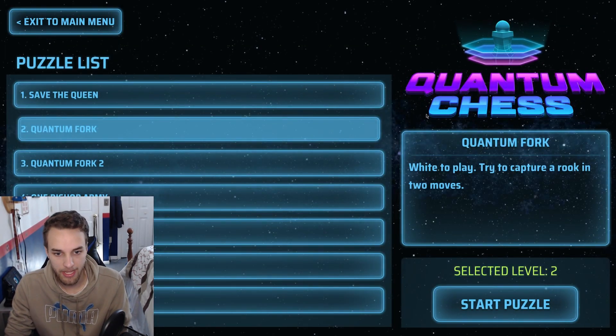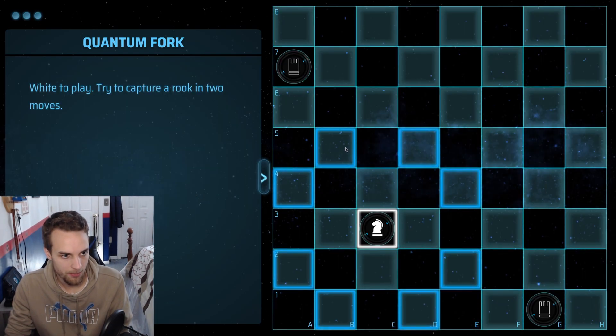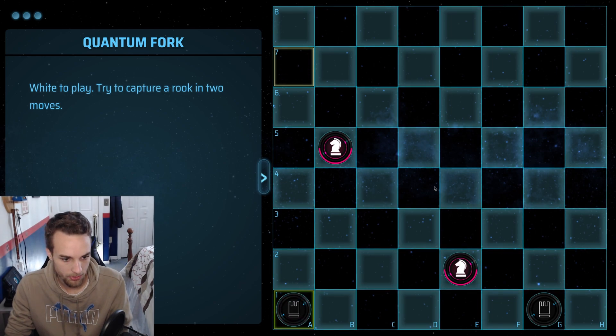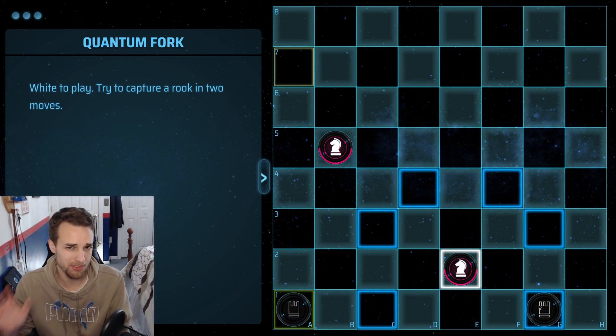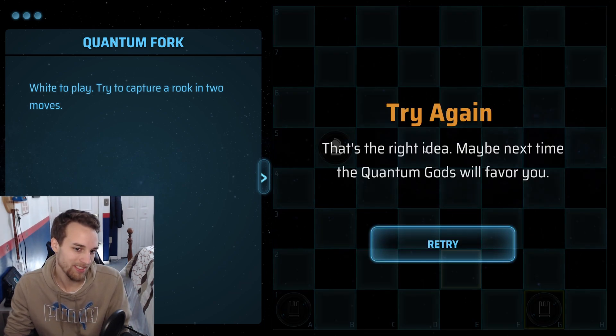Quantum fork — white to play. Try to capture a rook in two moves. With our knight here, it looks like we can attack both rooks if we split. So let's do it. Rook moves — okay, let's see. There's a 50% chance this works. That doesn't work, but that's the right idea.